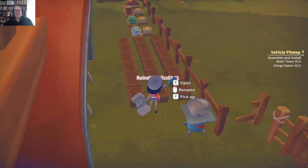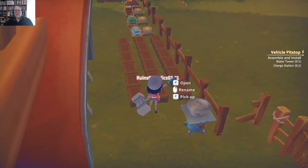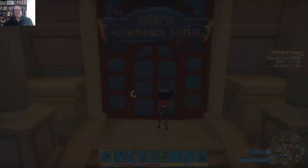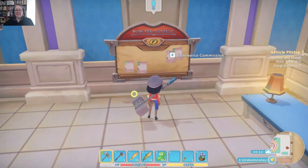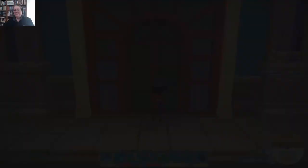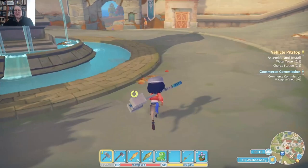We have an A-class commission for three rubber belts at 100 rep and 1,123 gold, and another for three waterproof cloth — I will take that. It's just a little bit more rep, so if we can get the commissions that give the most rep we'll be fine. Now I'm regretting putting the cloth away — back and forward, back and forward, let's go find it.